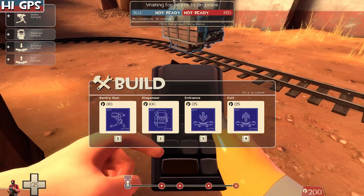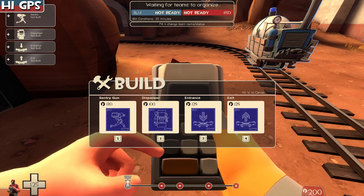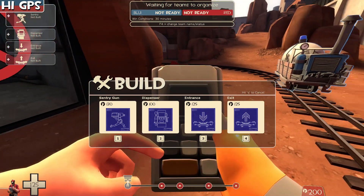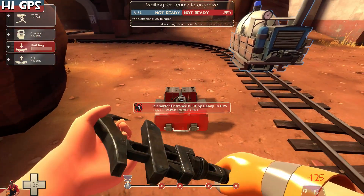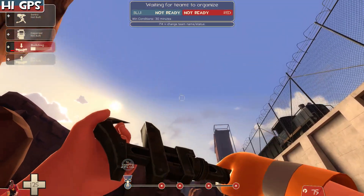Imagine that the entrance is the one that makes you go forward — because you have two teleporters, entrance and exit, and you don't want to give the engineer any fewer buildings. So let's say the entrance launches you forward and the exit is the one that makes you go straight up. Once it's up, it can launch you like this.